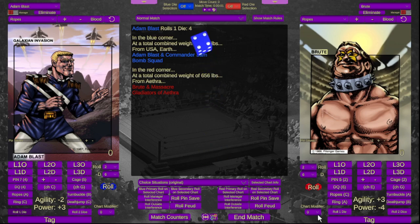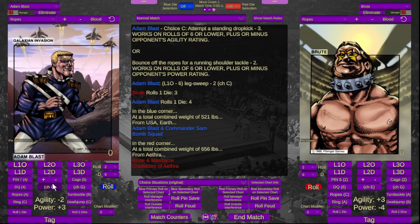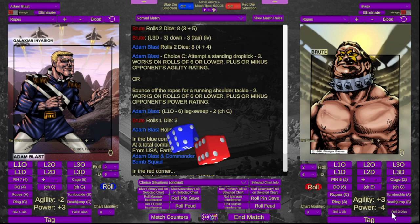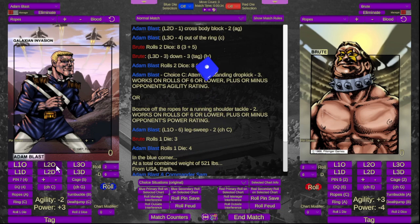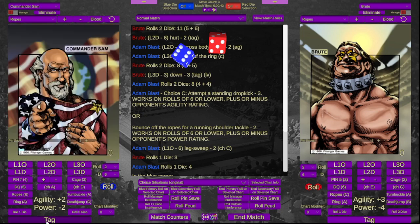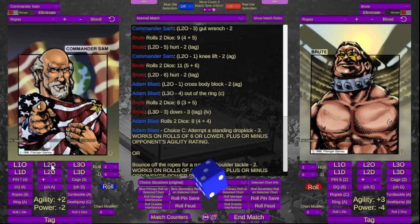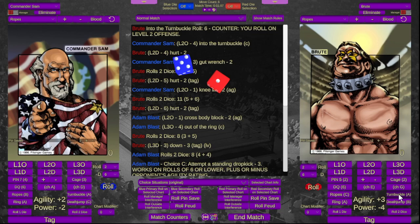We roll one die to see who starts — Bomb Squad starts. He goes for a dropkick, needs a nine or lower, and gets it. Brute tries to tag out but does not get it. Atom Bomb rolls up and hits him with a cross body block. Brute is hurt and tries to tag again — does not get it. Atom Bomb tags in Commander Sam, who goes for a knee lift, barely hits it. Brute tries to tag again — still does not get it. Commander Sam goes for a gut wrench and Brute is hurt. He whips Brute into the turnbuckle, but Brute counters with a clothesline and rolls on level two offense, going for an illegal choke hold. Commander Sam reverses, hits a hip toss — Brute is dazed.